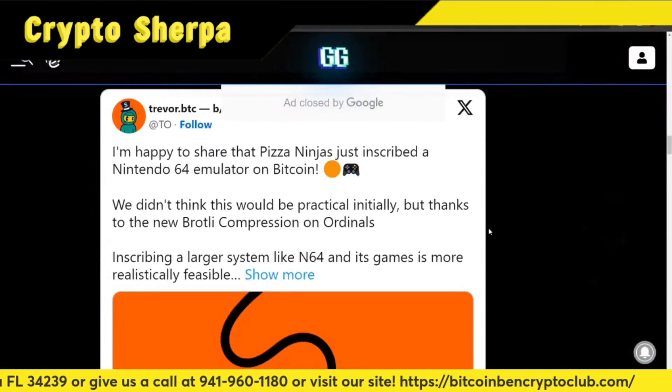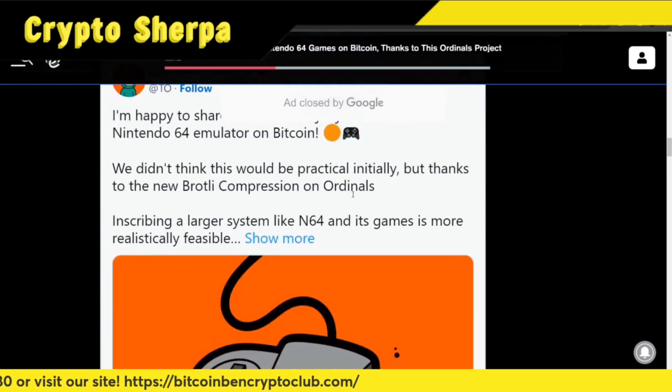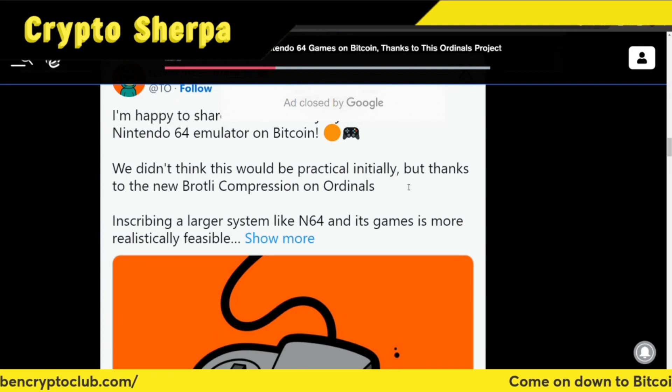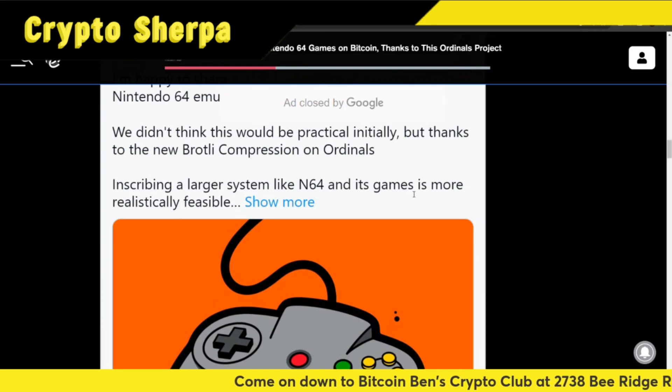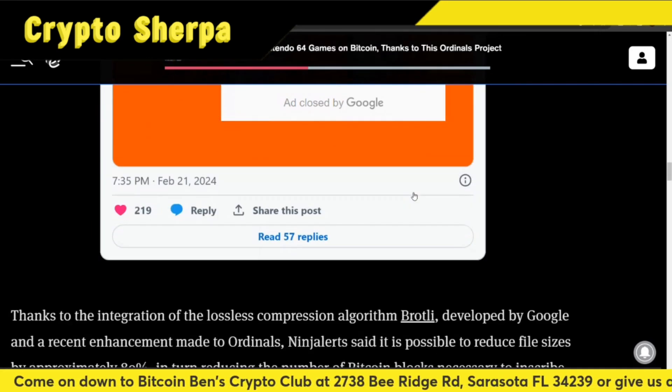In a tweet, Owens said: I'm happy to share that Pizza Ninjas just inscribed a Nintendo 64 emulator on Bitcoin. We didn't think this would be practical initially, but thanks to the new Brotli compression on ordinals, inscribing a large system like N64 and its games is more realistically feasible. It looks like they're making it easier to get on there.